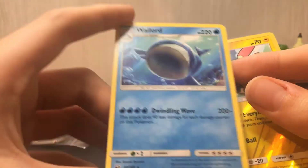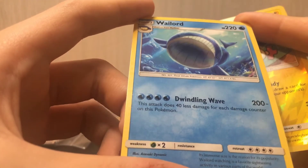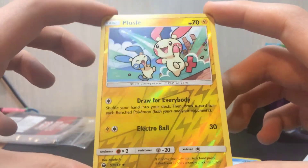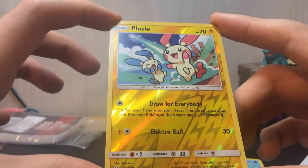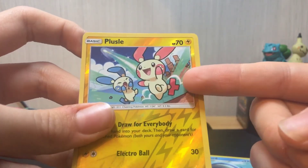Normal Wailord, 220 HP, 4 Energy — bloody hell — for a 200 attack. 40 less attack for each damage counter on the Pokemon. So I suppose the only nice looking card we got out of this pack was the Plusle. I think it's Plusle, because technically it's got pluses on it.